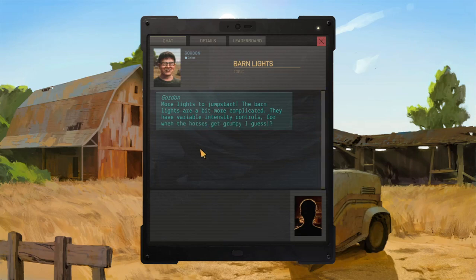We have Gordon again. More lights to jump start. The barn lights are a bit more complicated — they have variable intensity controls, for when the horses get grumpy, I guess. I'll give it a shot. Some kind of control. Can't really imagine what it's gonna be, but it shouldn't be anything hard.